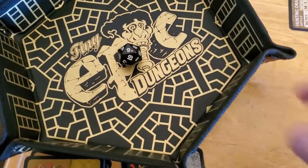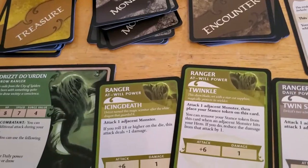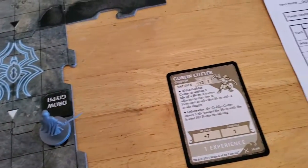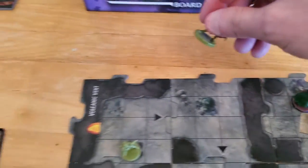That's a nine. Nine plus six is fifteen, and the Goblin Cutter is a twelve. So he takes down the Goblin Cutter. Goblin Cutter goes down — put that onto our Experience Pile and take Goblin Cutter off the board.